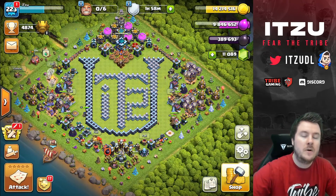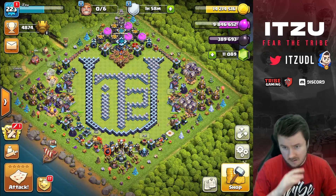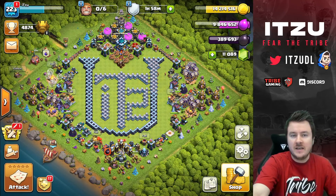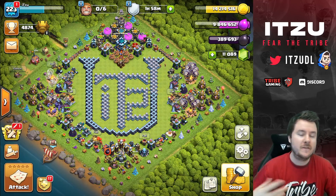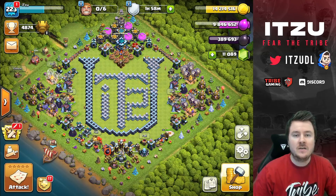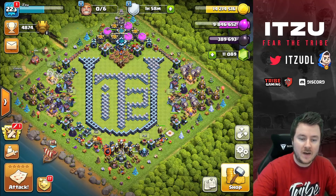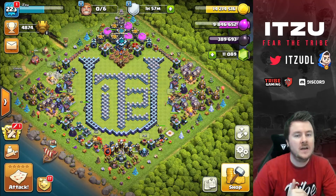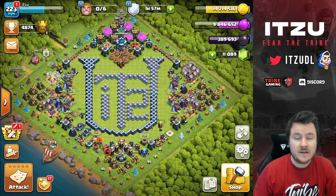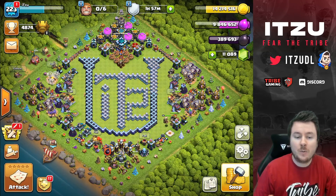Now let's get started with the three bases. As you can see, I dropped out of Legend League for a really long time. What that means is your normal home village becomes your defending base. In Legend League, you can actually select any base as your defending base, so if someone spies you, they'd see a different base than the one actually defending — that's the nice thing about Legend League.